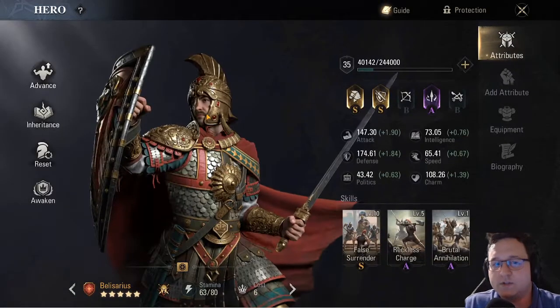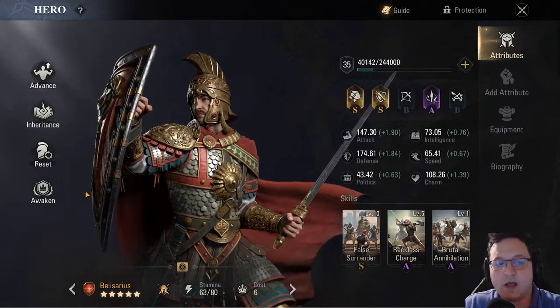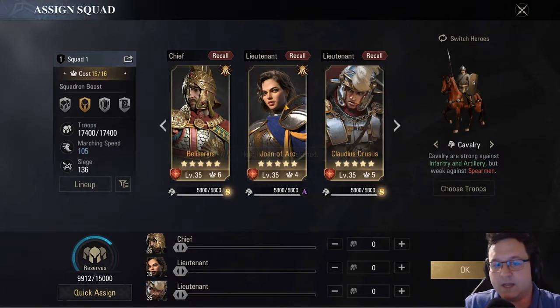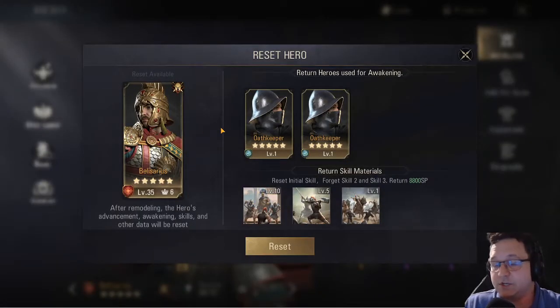Additionally, once your heroes hit level 20, they can do what's called Awakening. This unlocks their third skill slot. In order to awaken a legendary hero, for example, you have to sacrifice two legendary heroes. So if you're trying to awaken two squads — that's six total heroes, all legendary — you'd have to throw away an additional 12 legendary heroes to awaken all six. If you run one squad of full legendaries, you're only having to throw away half as many, obviously because that's how math works.